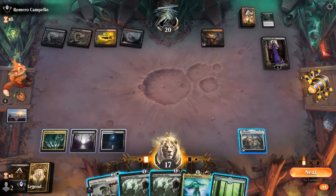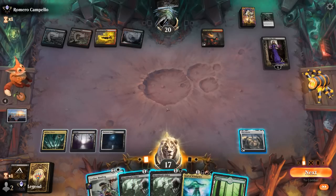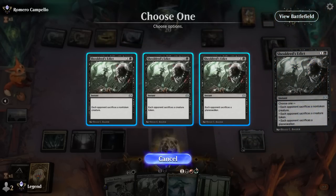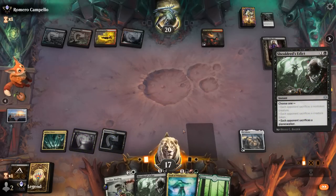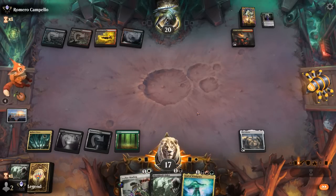If we play a green source we're still not going to be able to cast a one mana Binding, so we wouldn't be able to Soul of Windgrace plus Binding to get rid of Liliana. We'll just make them sacrifice a Planeswalker and then pass with Binding and Edict available, hopefully pulling ahead with Soul of Windgrace next turn. No need to exile the Anvil just yet, but we might go for it at some point.